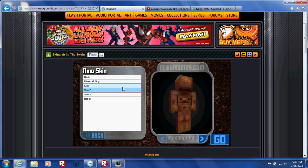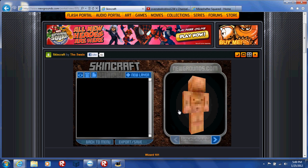You can pick Steve, Robot, Skin3, Skin2, Skin1, or Blank.